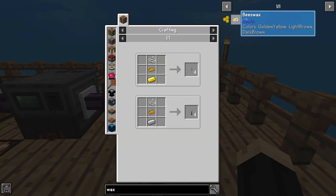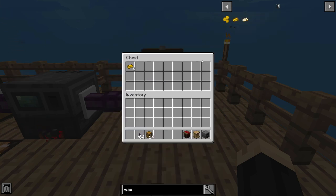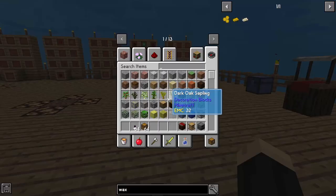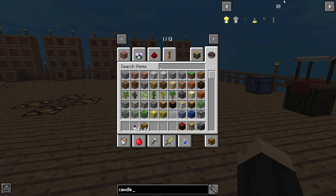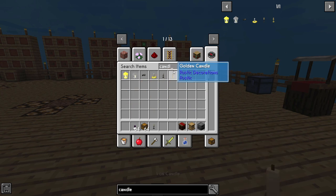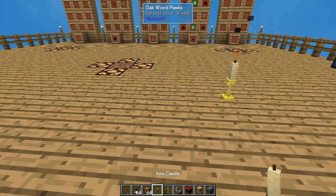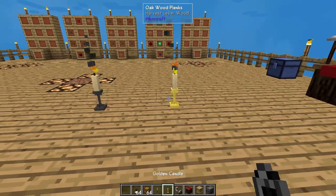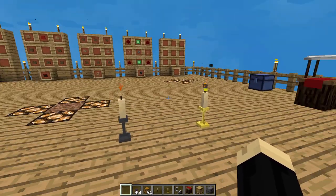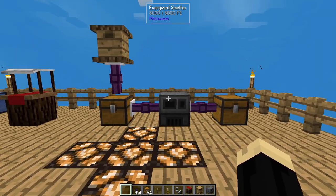Now you can use beeswax to make all sorts of things — basically two things: you can make the golden candle and the iron candle. That's really all it's used for, but they are very pretty. Here's an iron candle and there's our golden candle. With these candles you can set them down on tables and items — as you can see, they burn. In some situations you can light them yourself with a flint and steel. Here in Creative they're going to light automatically. They're a pretty little thing if you're doing something kind of gothic or medieval. But that's really all that you're going to use the beeswax for.